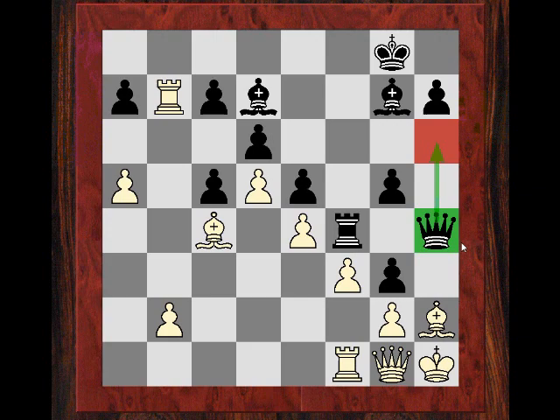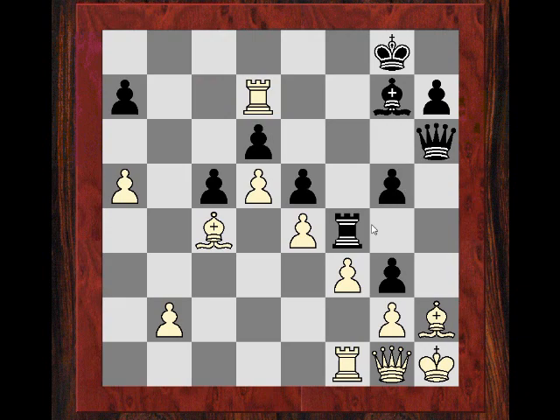So Rxc7, and after Qh6 White is really stuck. He can't move the queen because of Qh2 mate and is just waiting for his execution. Even if he takes the piece it's no real consolation on d7. He actually resigned here, but say Rxd7 - just Rh4 and White is getting brutally mated with the classic form pawn on g3.